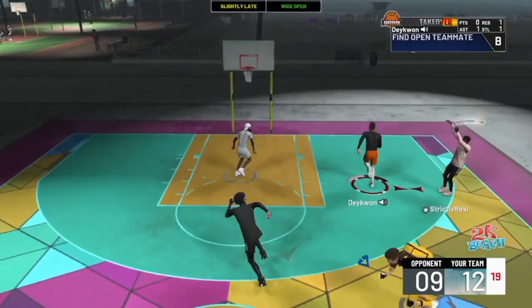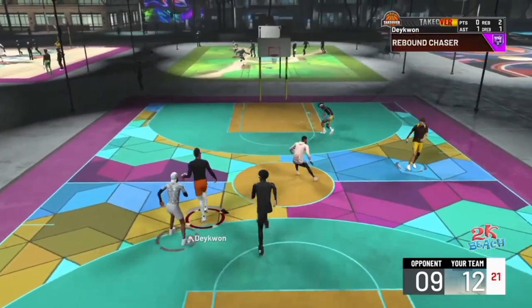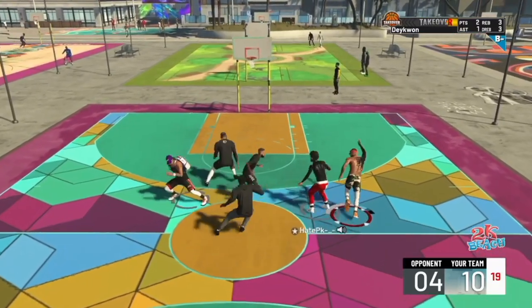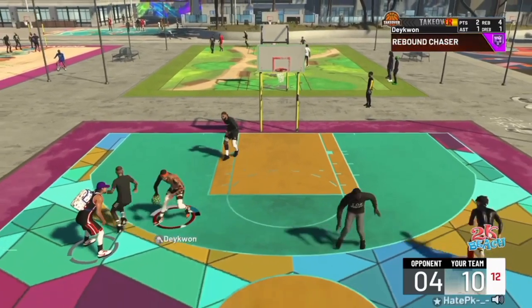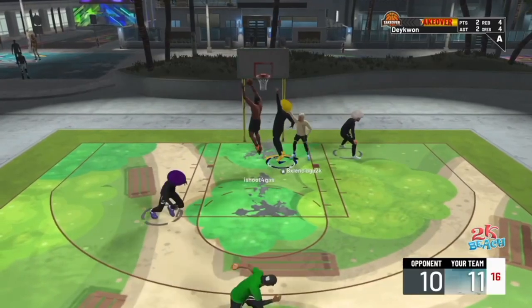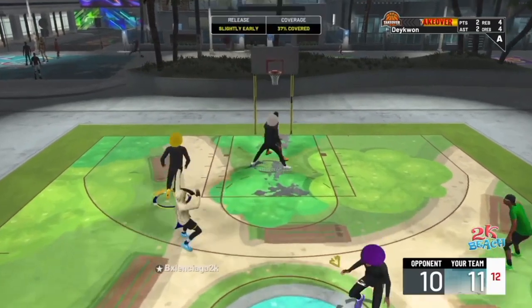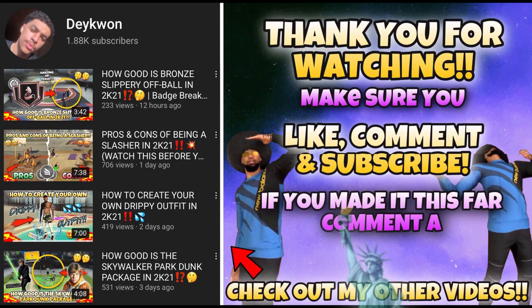There are badges like Contact Finisher to help you with the dunking aspect of vertical, or Lob City for alley oops, and then Rim Protector or Chase Down if you're worried about the blocking aspect of vertical. And then Rebound Chaser, and there's even Box Out if you're worried about that. So all in all, does vertical matter in 2K21? I'd say no. Y'all see my rating - if you enjoyed the video make sure you like, comment, and subscribe.